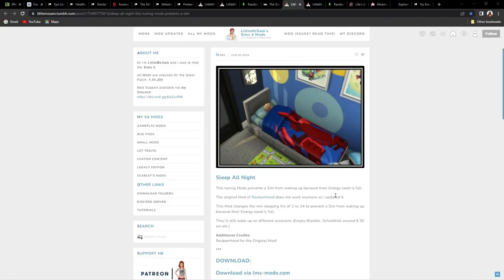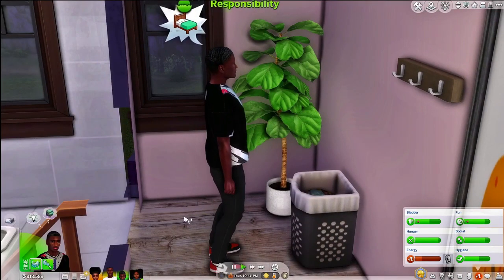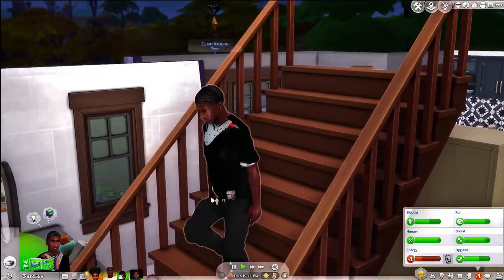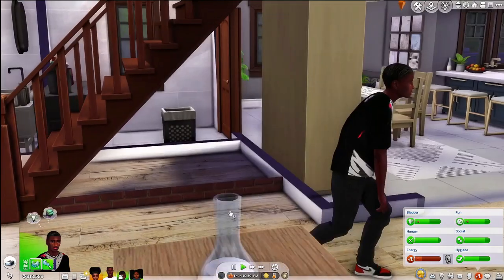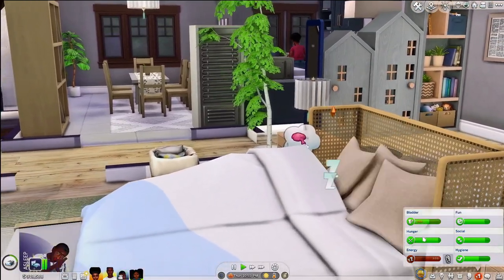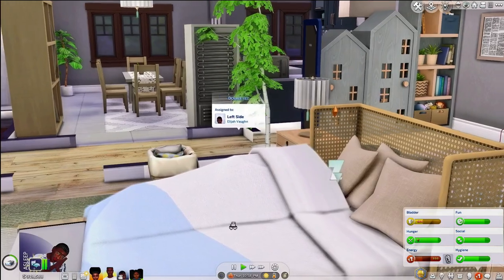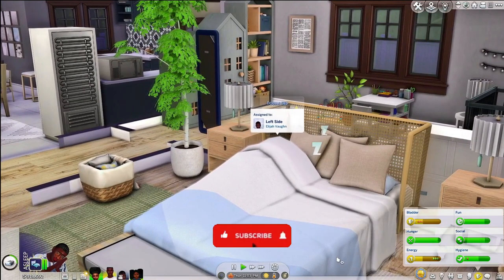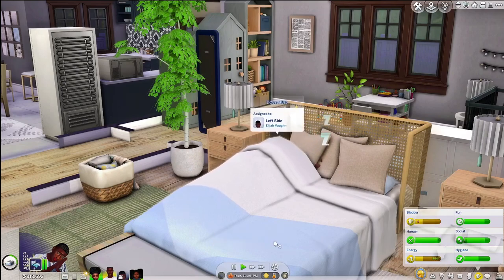The next mod is the Sleep All Night Mod by Little Miss Sam. This mod prevents sims from waking up just because their energy need is full. Elijah is tired and about to go to bed. With the Sleep All Night mod, even if their bladder is down or they get hungry in the middle of the night — if their energy is all the way up they would normally wake up and walk around the house doing who knows what. Why are you awake at two in the morning? Stay in the bed.